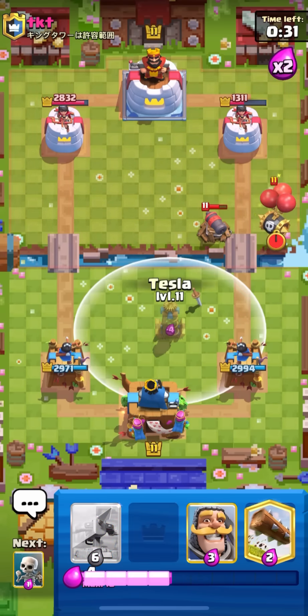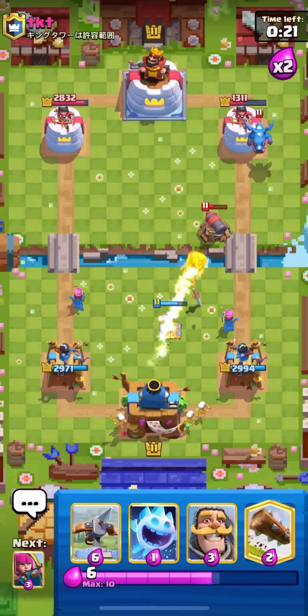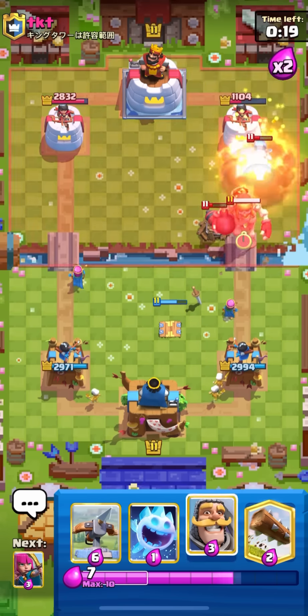Probably just go split archers in the back when I hit 10, and Expo because it's almost double elixir. Let's go fireball on his E-Drag — I don't know why he's playing it behind his tower with lower HP, it just gives me free value. There's a Giant Skeleton — he's in a Candy Cart. Does he have a clone? I kind of forget. I'm going to go Tesla over here for the Skeleton Barrel.